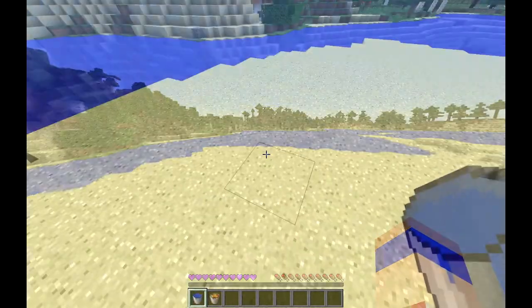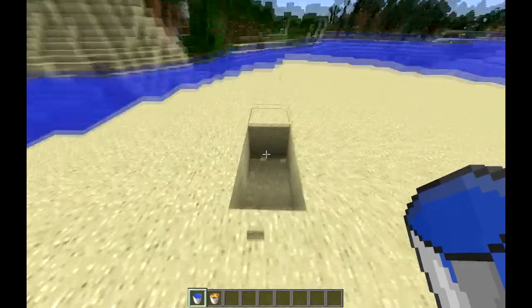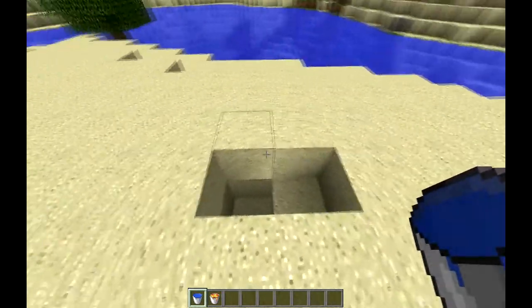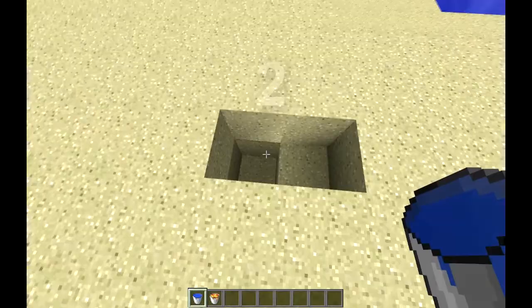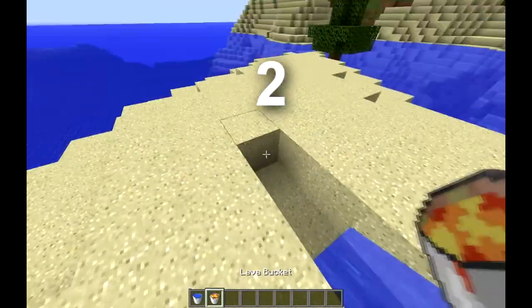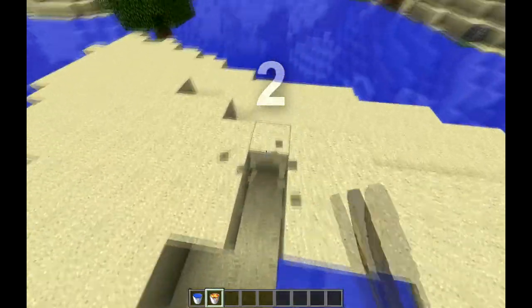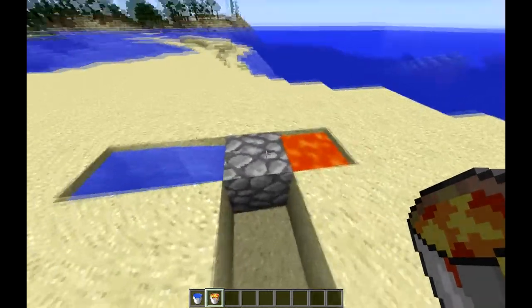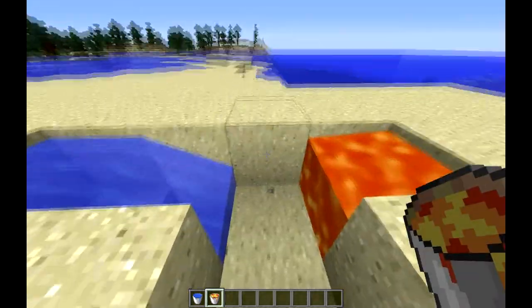You have to make a cobblestone generator by making it like this. You have one block gone here, one block gone here, and one block gone there. Break these two and the water should go down like that. Then you make it so you can mine, and then it makes cobblestone. You can keep mining.